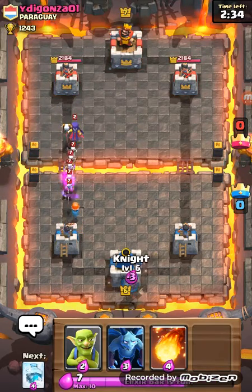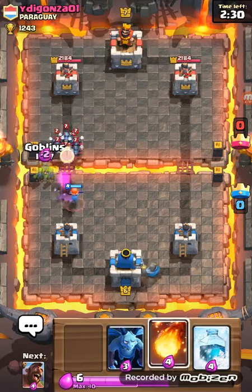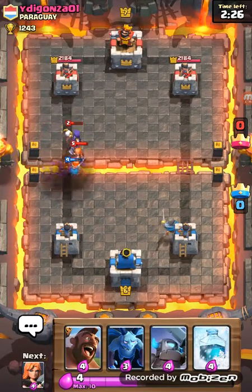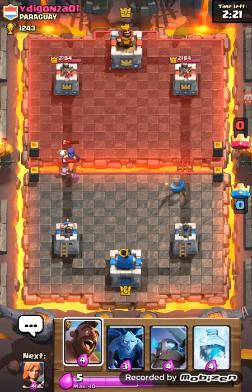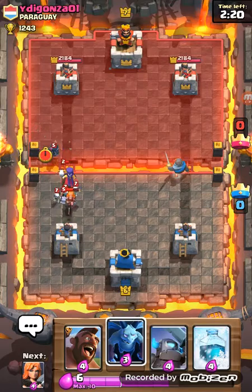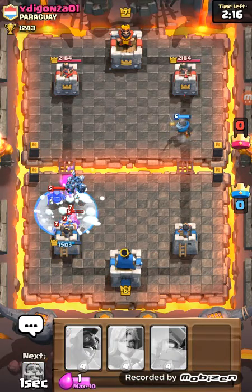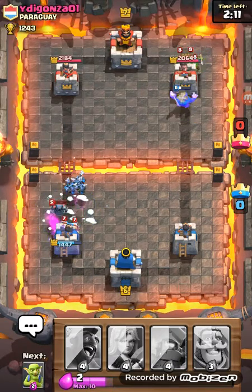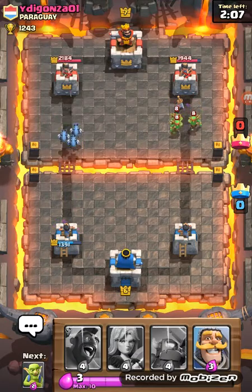I'll throw my knight in the very back so he'll get distracted. Nope — fireball, fireball fail. That's pretty much a fireball fail. Zap that, let me freeze — just destroy the mini Pekka, that's all I need. All right, so far he's winning.